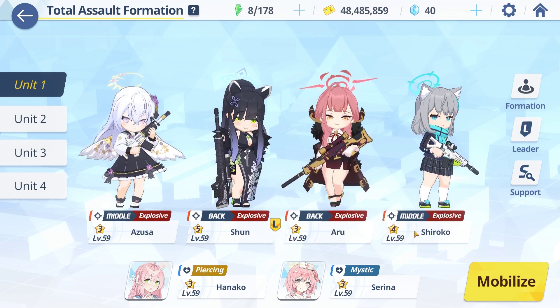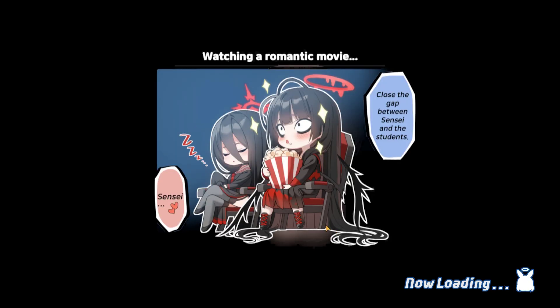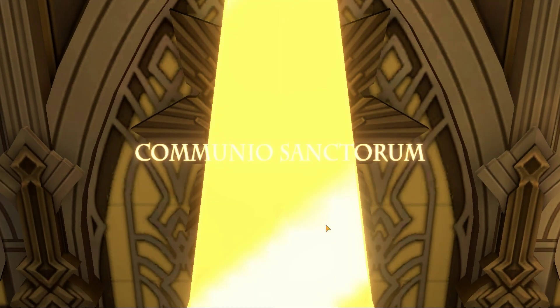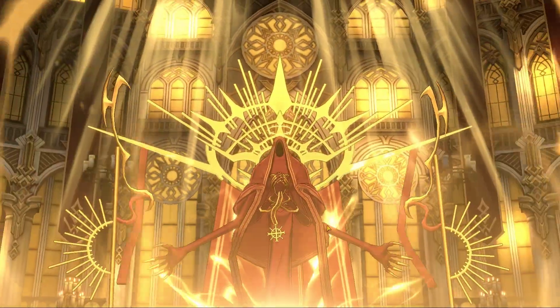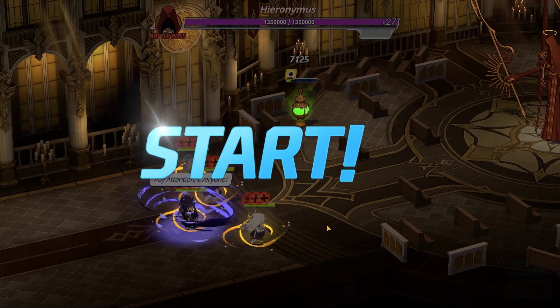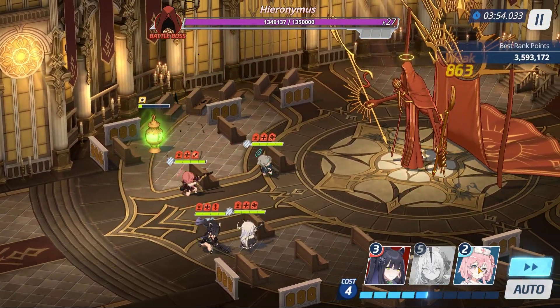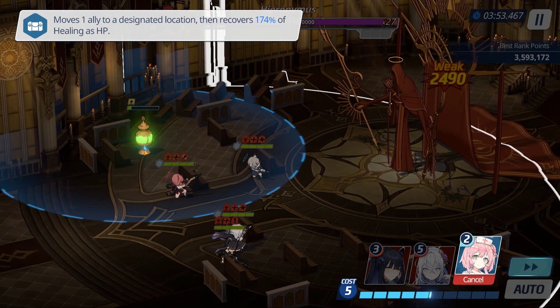The raid is red, so bring your best explosive team. You want to heal the green relic ASAP, so cycle through your skills until you get your medic.